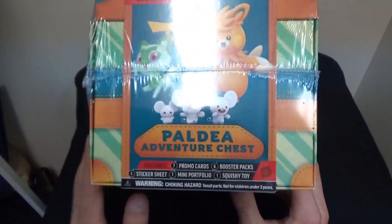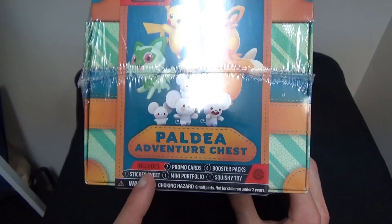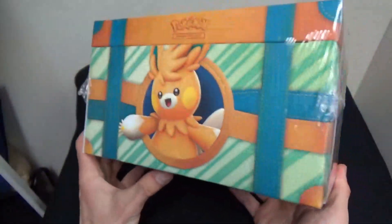The box includes seven promo cards, six booster packs, a sticker sheet, a mini portfolio, and a squishy toy. And we'll see all that in just a bit.